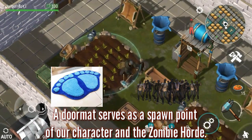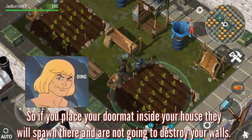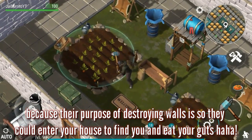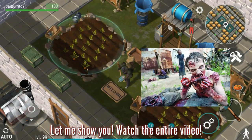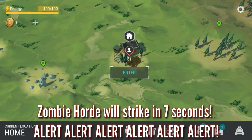A doormat serves as a spawn point for our character and the zombie horde. So if you place your doormat inside your house, they will spawn there and they are not going to destroy your walls, because their purpose of destroying walls is so they could enter your house to find you and eat your goods.